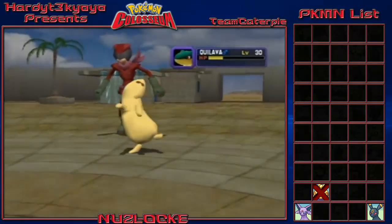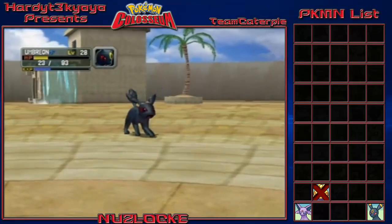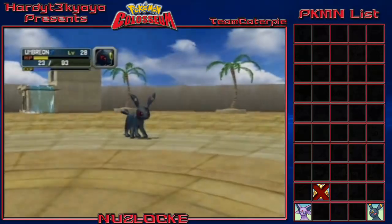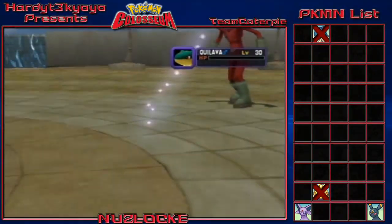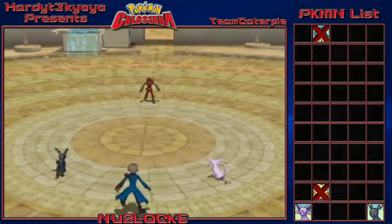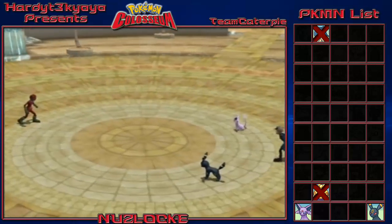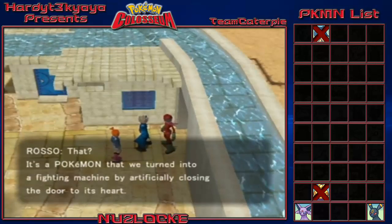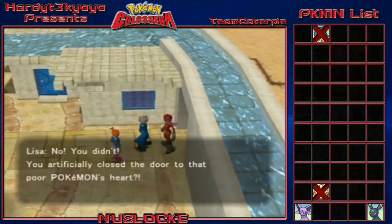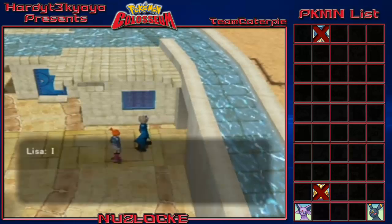I tell Umbreon not to kill the Quilava — we need to catch it. But Umbreon's Return crits and knocks it out anyway. I specifically said don't kill it! The trainer reacts, saying he turned the Pokémon into a fighting machine by artificially closing the door to its heart. He runs away. We failed to catch Quilava too. Both shadow Pokémon encounters ended with accidental KOs.